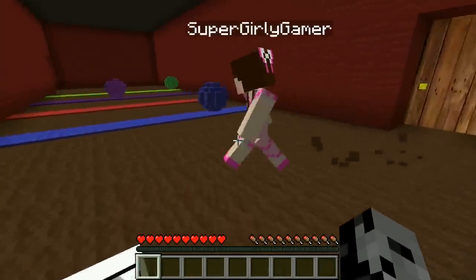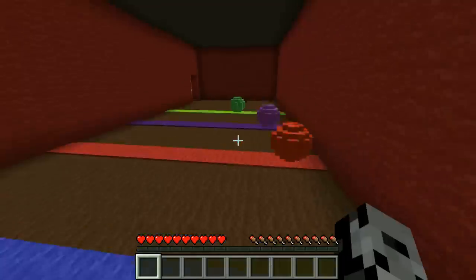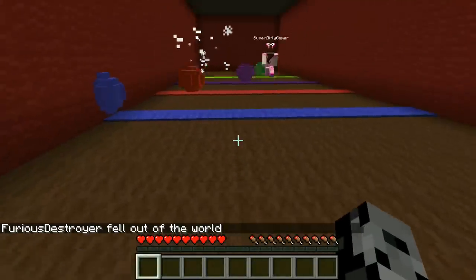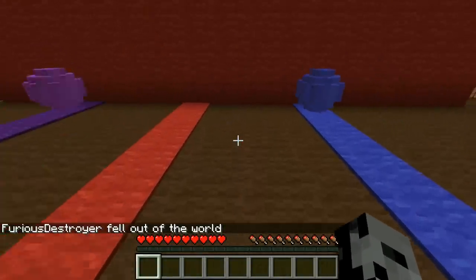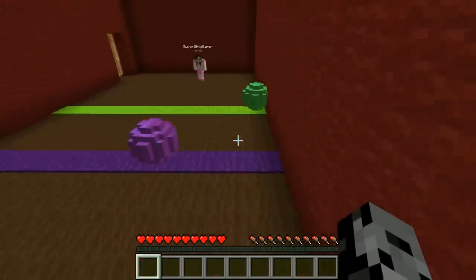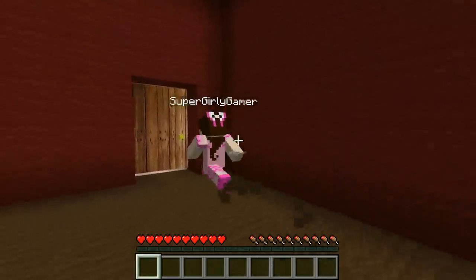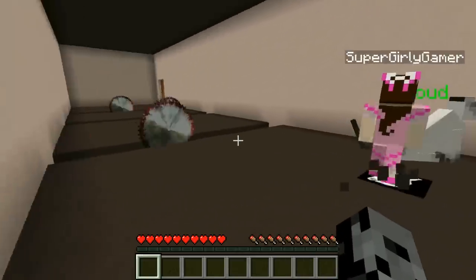Oh my god, look at this! These are like wool balls going back and forth. So easy — just go to the other side, don't walk into them. Apparently even if you get on the colored wool at all, that will kill you. I'll wait for the purple one to go, then the green one. You beat me to the end — good job! High five!